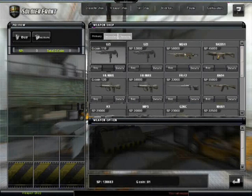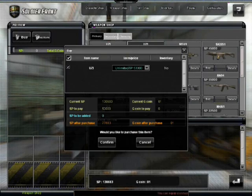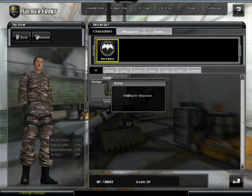Let's see the weapons - we got the Uzi. It's cheaper to buy it with SP. Let's just see how it plays in game. I'm going to go ahead and buy it. We also got the RGD5 grenades, which I actually probably will just buy on this account if I can remember where to buy them.